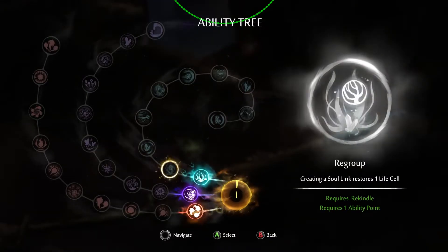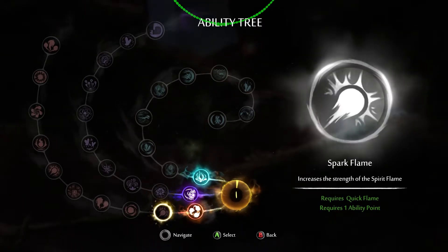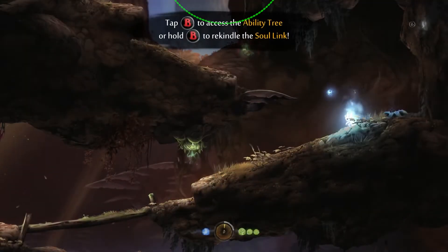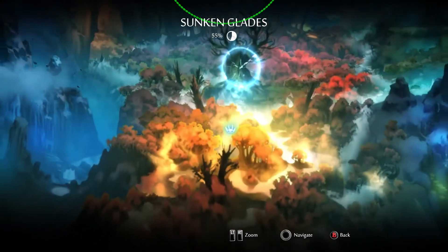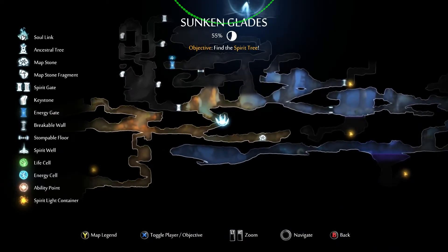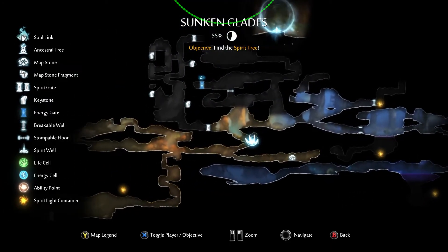I have another ability point — might as well go ahead and use it. Creating a soul link restores one life, makes most pickups show up on the map, increases the strength of spirit. Let's do — makes most pickups show up on the map, because I would love to have that. Map legend: soul link, the ancestral tree, map fragments, spirit light container.